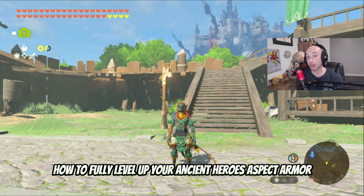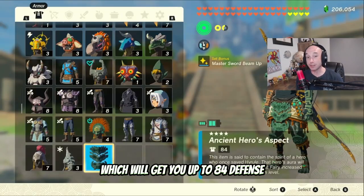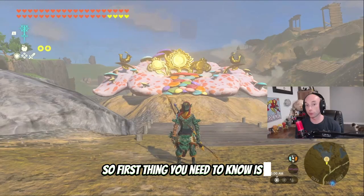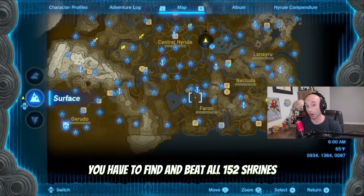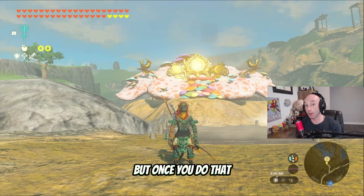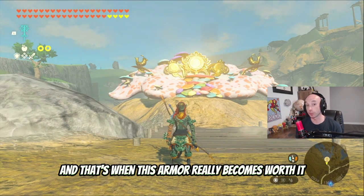Today I'm going to show you how to fully level up your Ancient Heroes Aspect armor, which will get you up to 84 defense, which is insane. First thing you need to know is in order to get this armor, you have to find and beat all 152 shrines. That's a little bit of a grind, but once you do that, we can start to upgrade, and that's when this armor really becomes worth it.